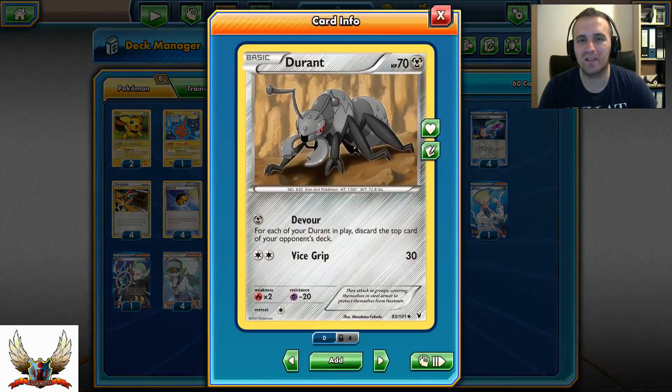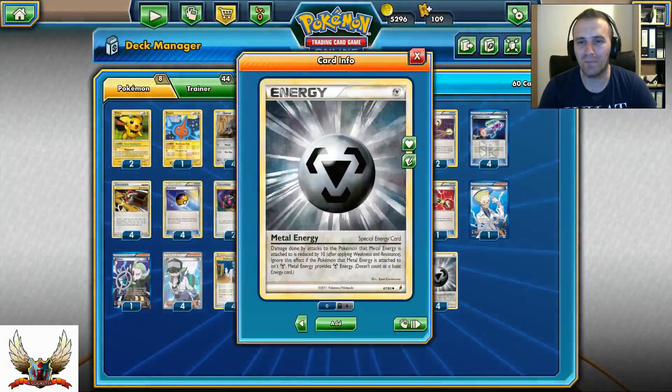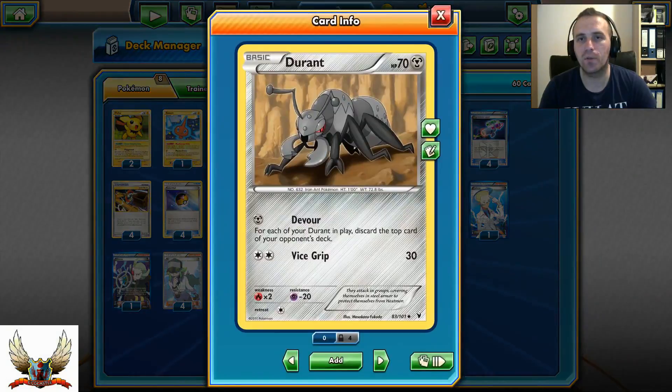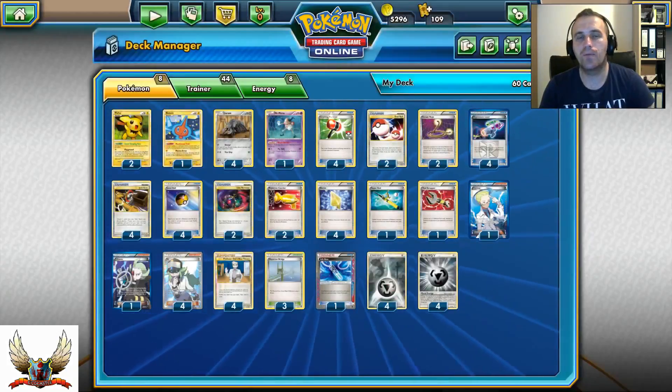In the Legacy format, for example Mewtwo hitting with 2 Double Colorless Energies and 1 energy on Durant deals around 100 damage. Durant has 70 HP, so with 1 Special Metal Energy attached, your opponent can only hit for 70. With 2 Special Metal Energies attached, it won't be enough to one-hit KO Durant. So in my opinion it's just so strong — and that's the full deck list.